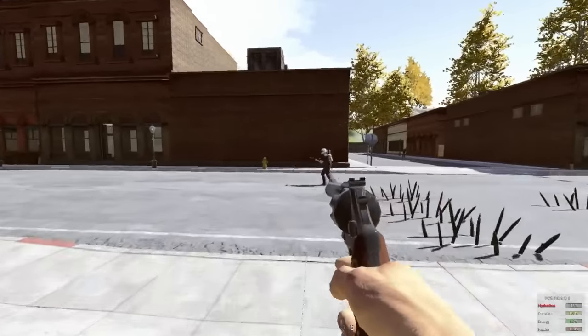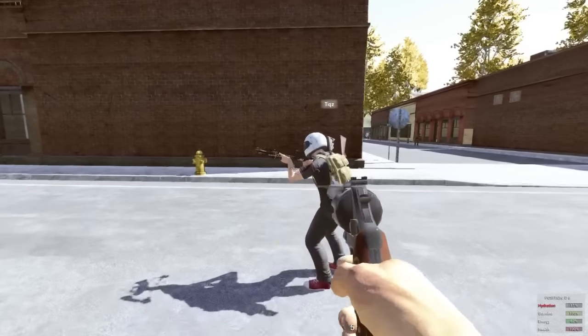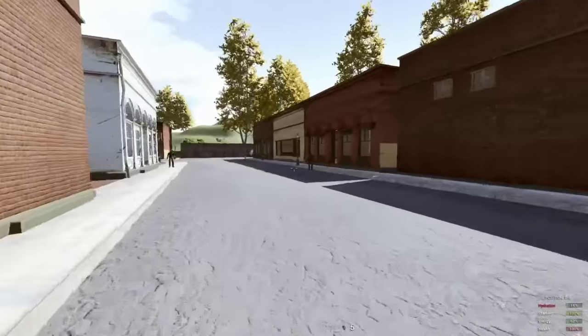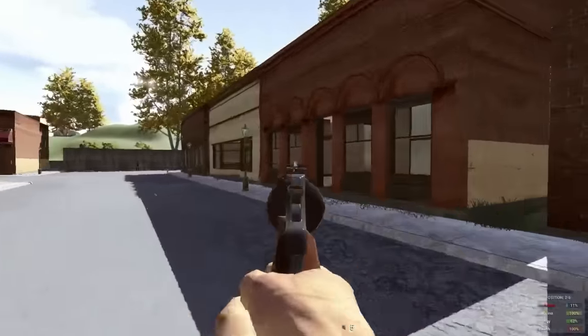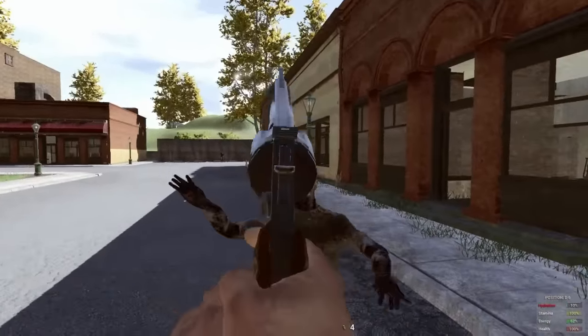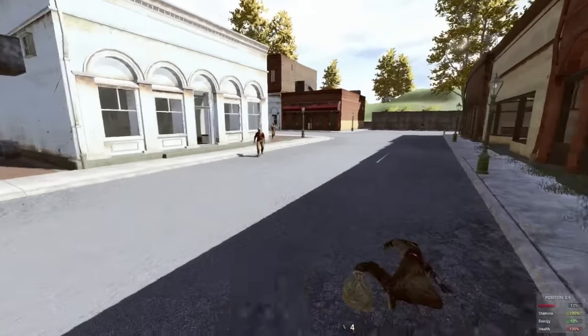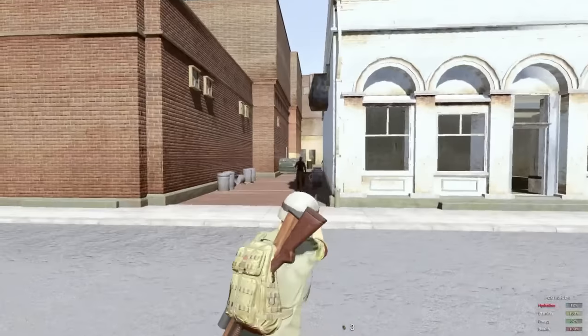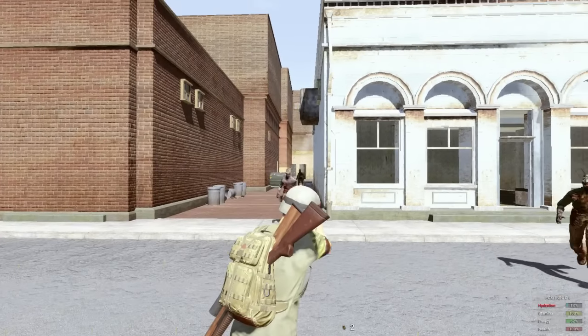What is up everyone, this is Obscure Edge here and I am back with the new update for H1Z1. This is the 44 Magnum update — I was able to find it right here, this is one of the spawns for it. This is pretty much what it looks like in third person and this is what it looks like in first person.